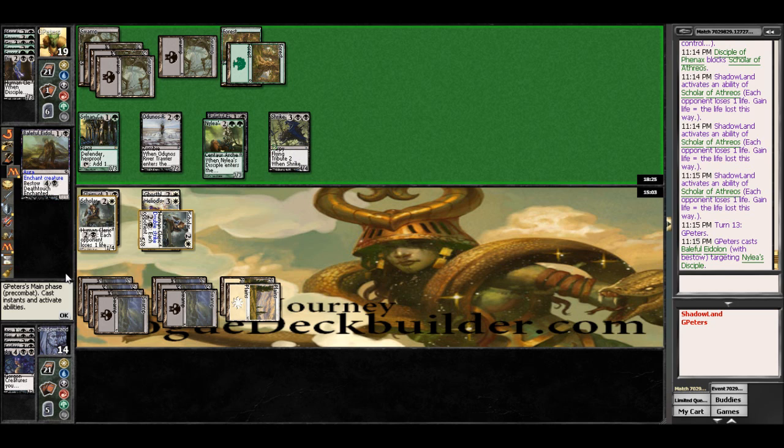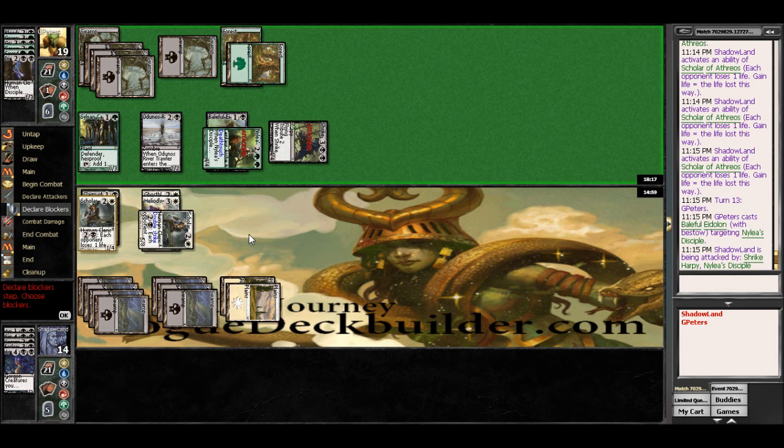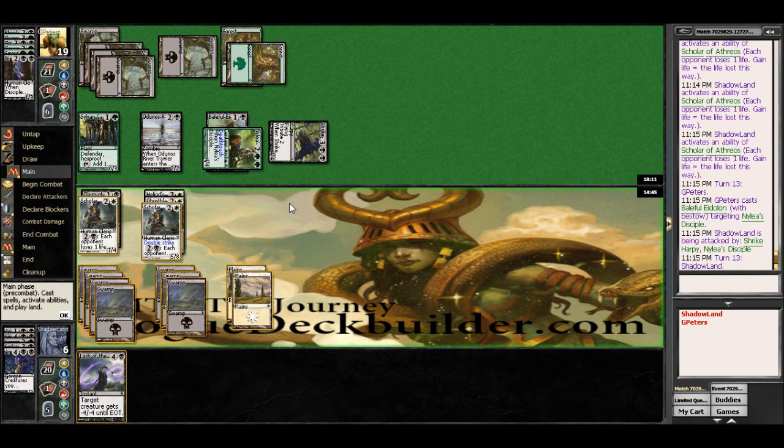And I can't kill that this turn unfortunately. He's got a lot of time on his hands here. So he's going to deal 8 to me this turn, which sucks, but it is what it is. Lash is going to be perfect here, as it takes out his Flyer.